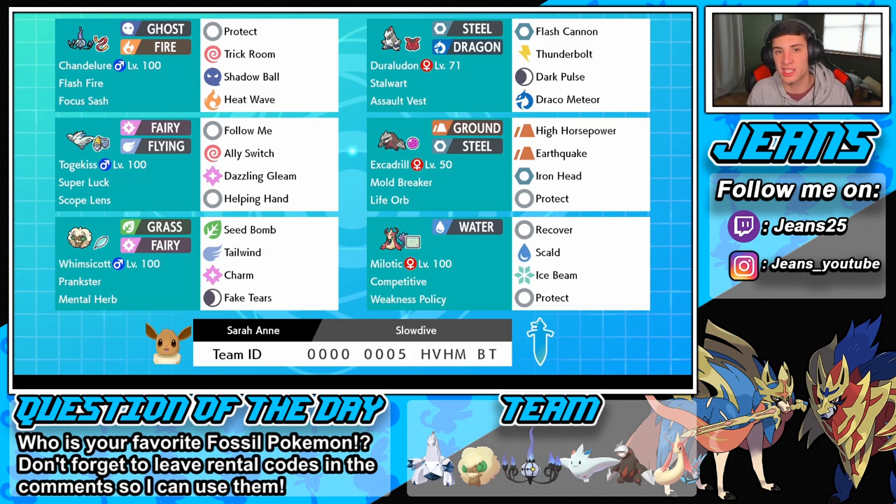We have Togekiss with Super Luck and Scope Lens. This has been going around the meta a little bit as well. Scope Lens boosts your critical hit ratio and Super Luck does the same thing, so with both combined you're going to get a lot more crits. Togekiss has Follow Me, Ally Switch, Dazzling Gleam for double hits, and Helping Hand for big damage.